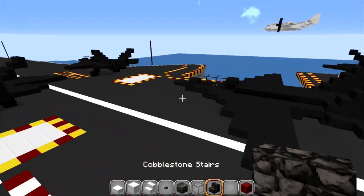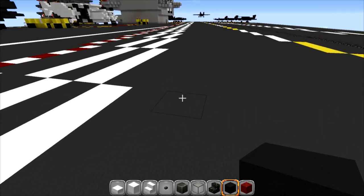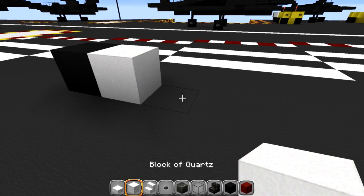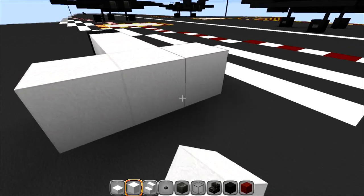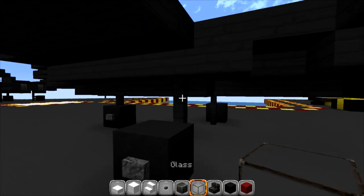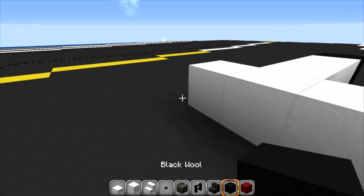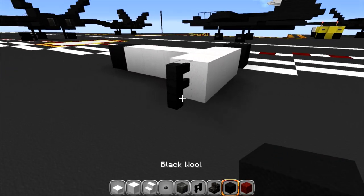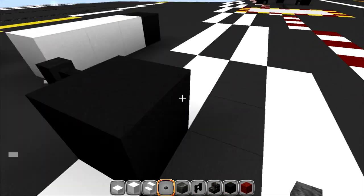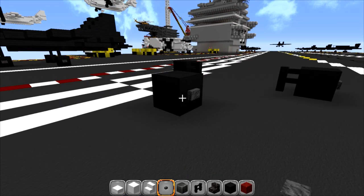We're going to drop down and grab our black wool for wheels. Start right here and go back four blocks as a placeholder, then go out by one on each side. Put your nether brick fence on the outside with the wheel on each side, then put a button on the outside of each one. Get rid of the blocks in the middle — that's layer one.